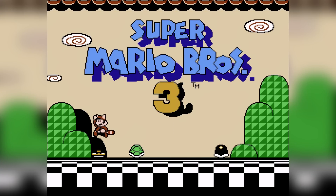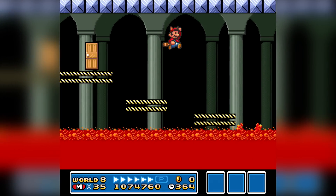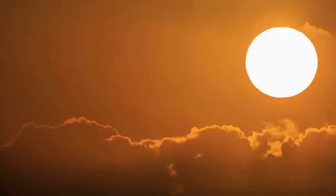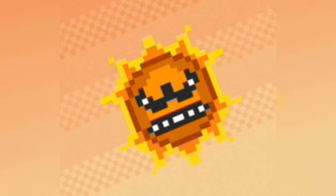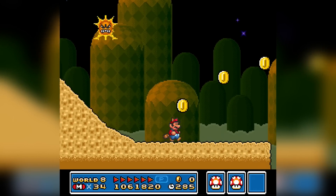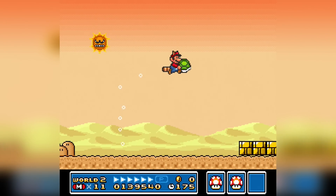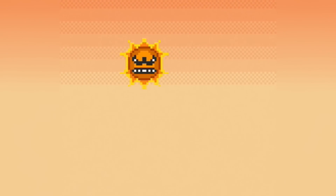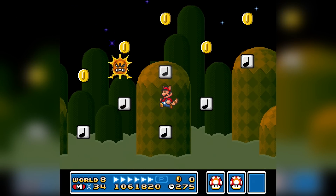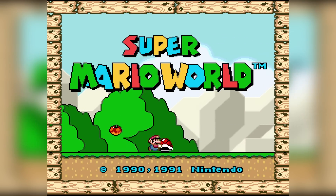The most annoying enemy in Super Mario Bros 3 is probably looking at you from outside your window right now — the Angry Sun. This guy only appears in a few levels, but everybody remembers him because of how annoying he is. The Angry Sun follows you for the entire duration of a level and tries to come down and attack you. The levels he's featured in are already difficult enough, and this dude just makes everything more complicated.